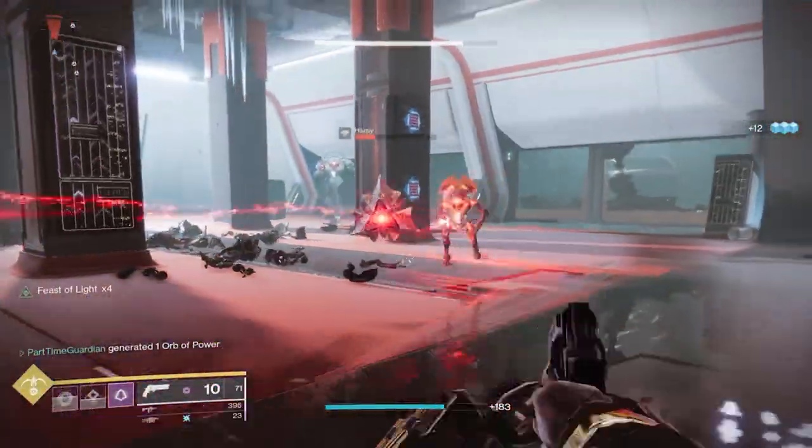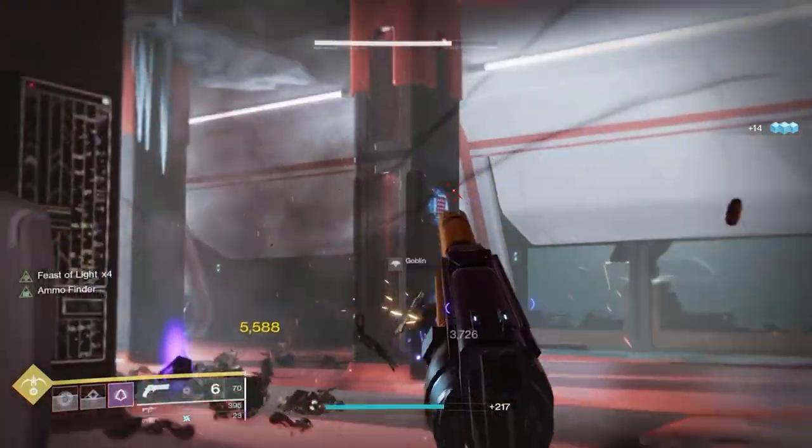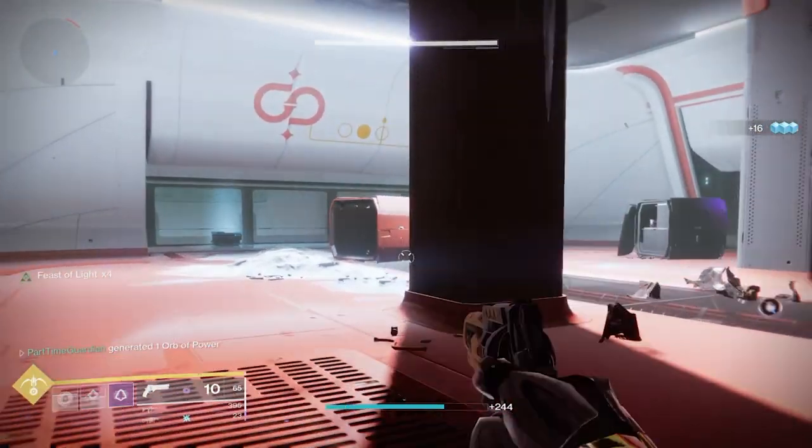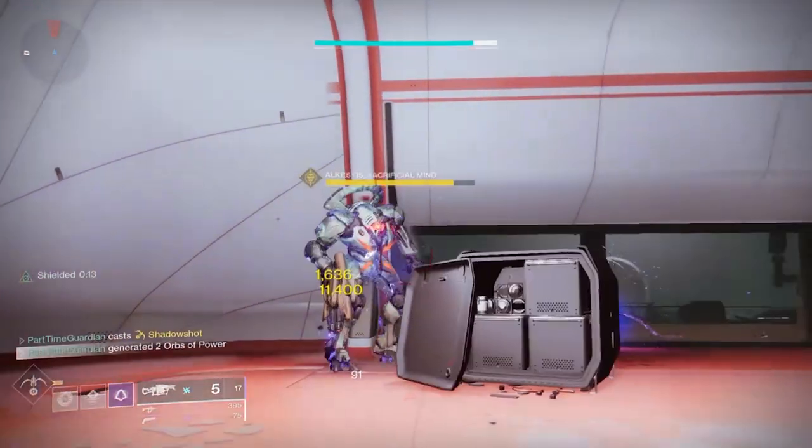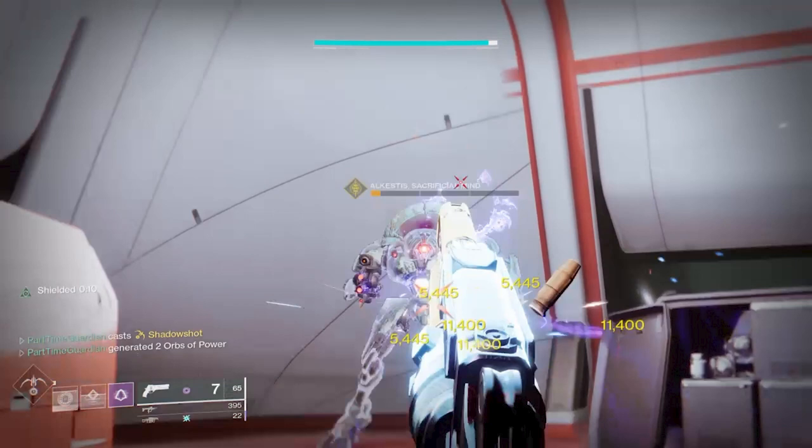With that, I took Breach and Clear off and just used the Star Eater Scales boots with a Tether super. With that I got a 108% increase — my Anarchy went to 11,400 and my Palindrome went to 5,415, which is really, really good. Now, that effect only happens for you; it does not apply to your fireteam. But it can be helpful. Some people might want to use something like Golden Gun here, and it does do quite a bit of damage with Golden Gun. But I want to use Tether because I also want to give some additional debuff to my party — that's the role I'm having with this build.